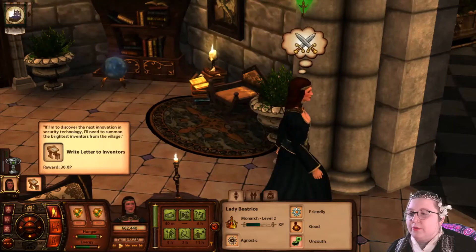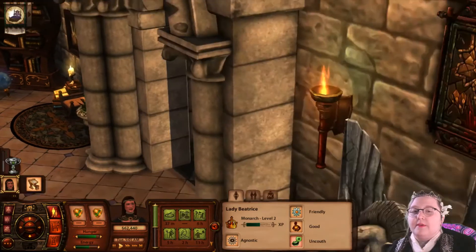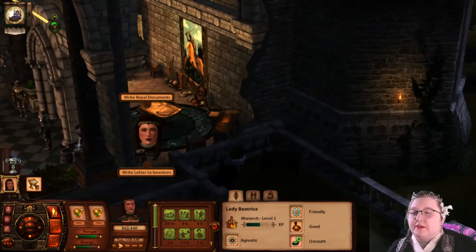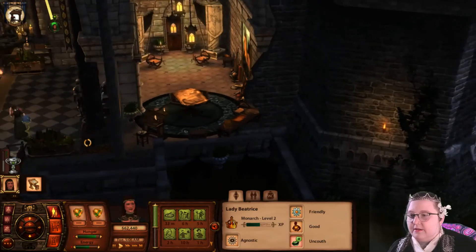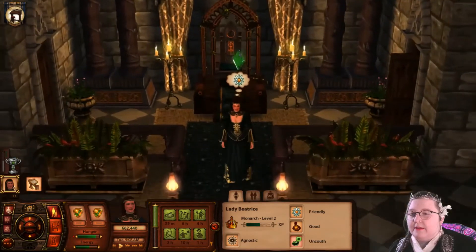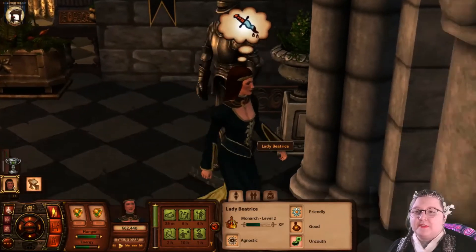To start the quest: if I'm ever to discover the next innovation in security technology, summon villagers. So we need to write a letter. Come on, m'lady. Ain't she cute? I dig it.